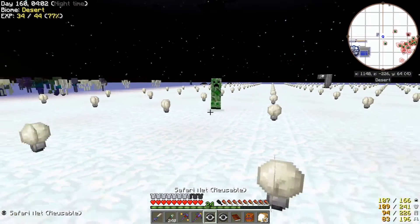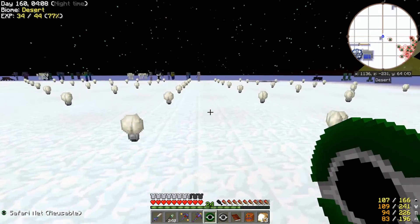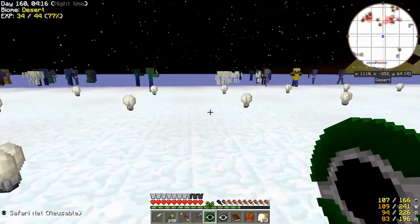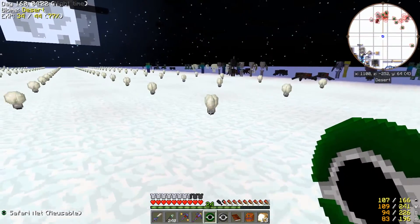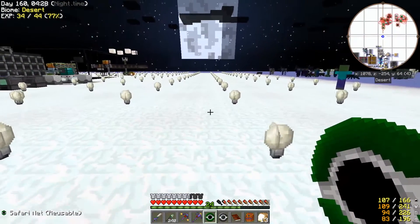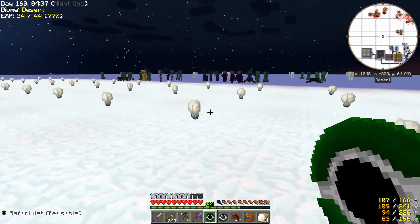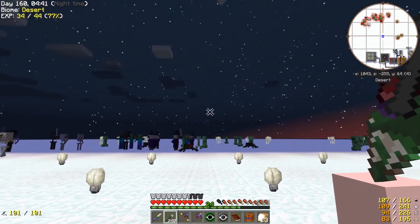Well, we want a creeper, so you can come with me. There has to be a witch somewhere. Lots of false alarms, but — oh, there they are, lots of witches! Isn't this right where I started? I guess they spawned after I left. Okay, they're surrounded by stuff, including creepers.